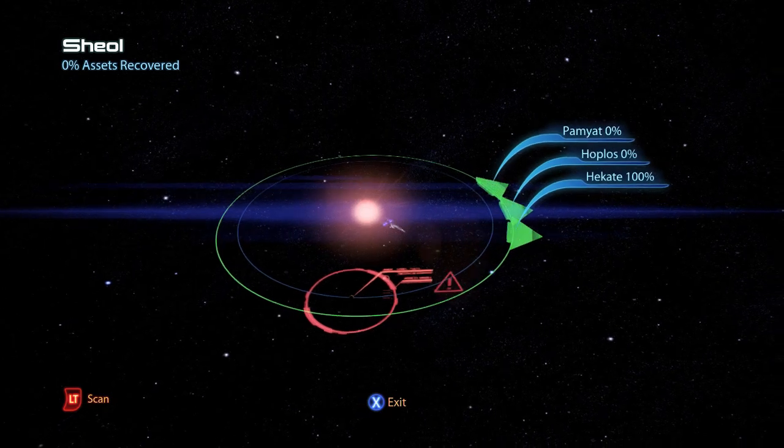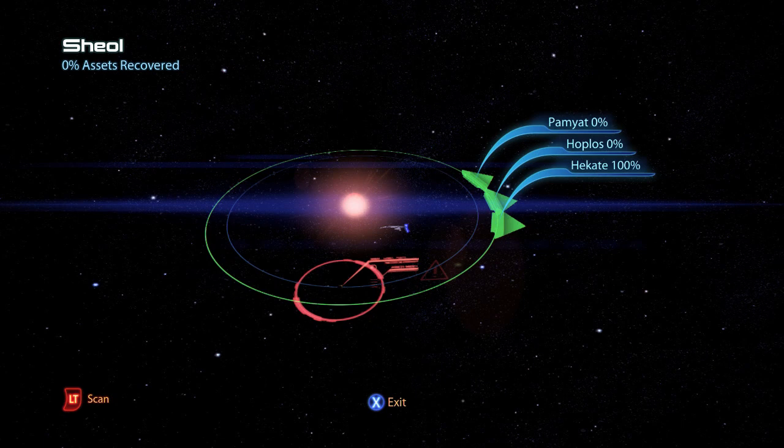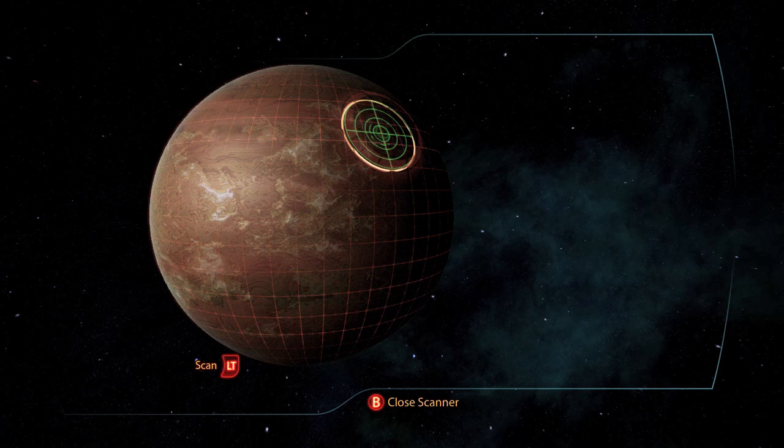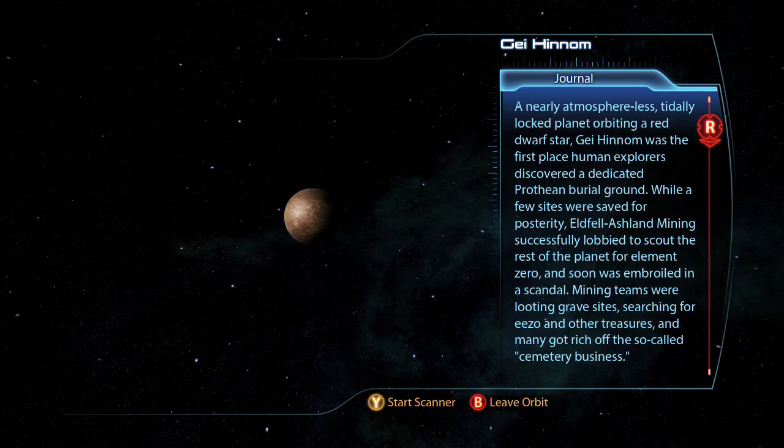This is the Hades Nexus, which contains four planet systems. In the first one, Sheol, on the planet Jehanom, is the artifact Prothean Sphere. If you take it to the refugee in the docks holding area back on the Citadel, you get a war asset of updated Alliance Engineering Corps for an additional 40 asset points and 15,000 credits.